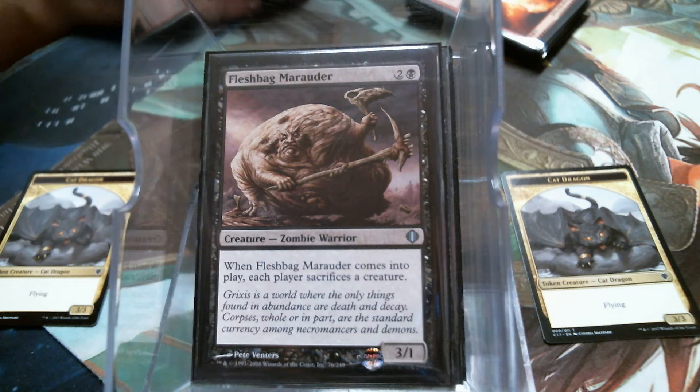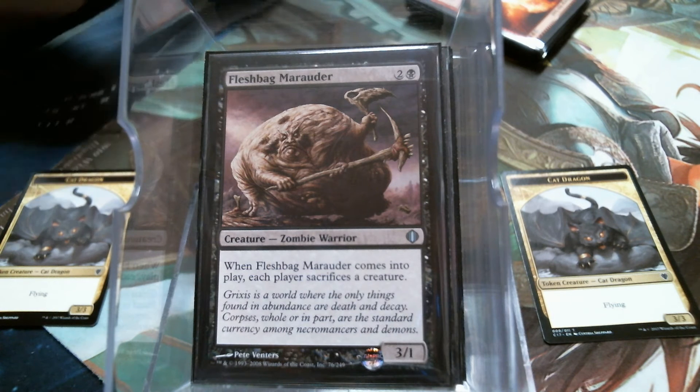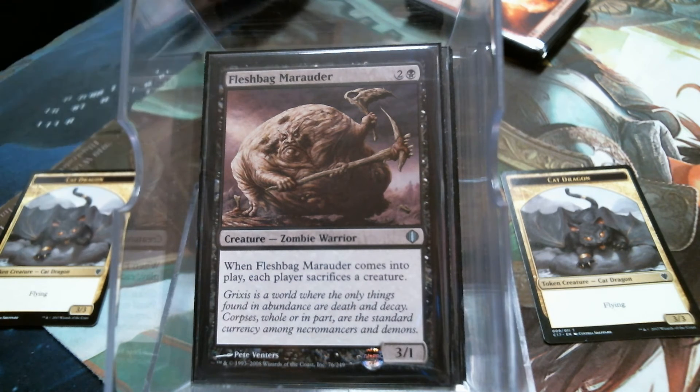Fleshbag Marauder is my only single-color creature in the deck, which I count as removal because more times than not I'm sacking this guy. Creatures we're pretty low on — I have seven because I don't count Fleshbag.